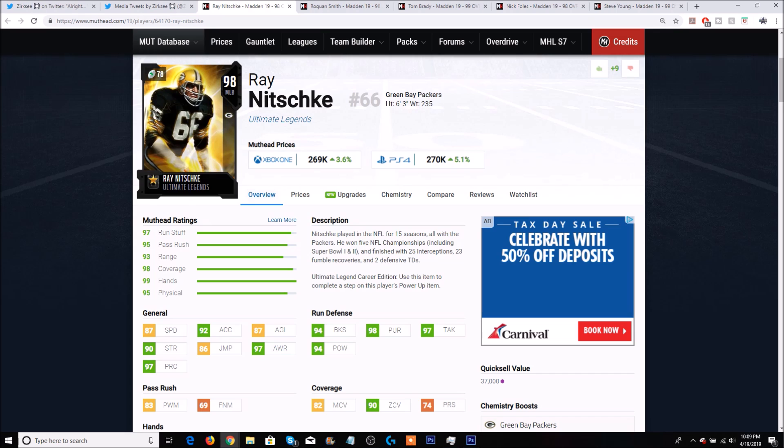In my opinion, both these cards are not very usable just because the speed is so bad. Ray at least has 94 block shed and 94 hit power, which is a little bit better, but the speed is absolutely terrible on both of them.